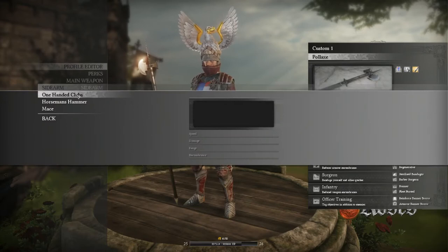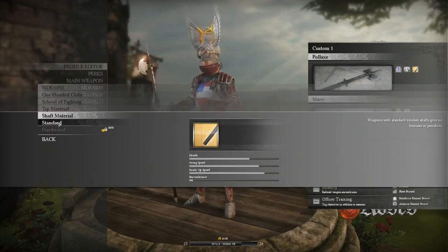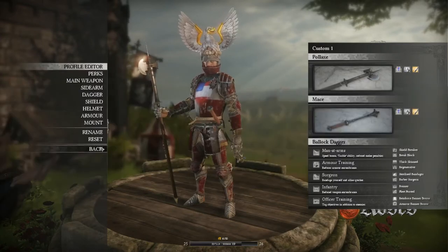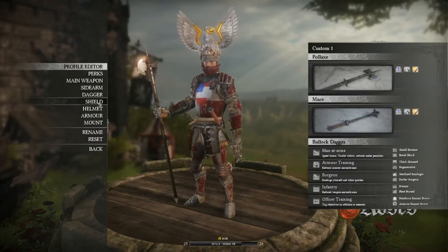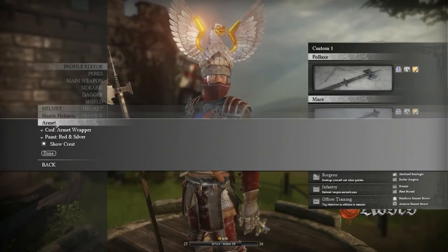I'm going to be using the Milanese Fighting Style, Standard Steel, and Hollow Grind, so I can penetrate plate armor with the Standard Shaft. And when you guys see me play, I will show you why I love this weapon. For my sidearm, I'm going to be using the Mace, Milanese Fighting Style, Standard Steel, Standard Shaft. No shield.